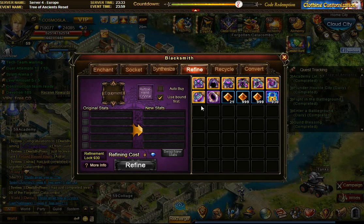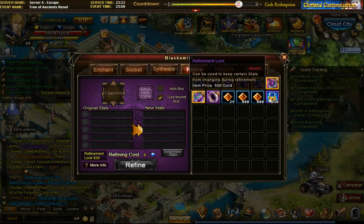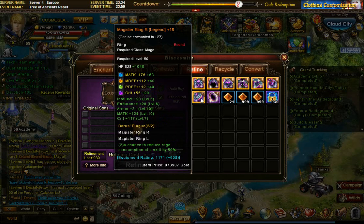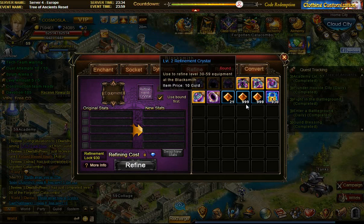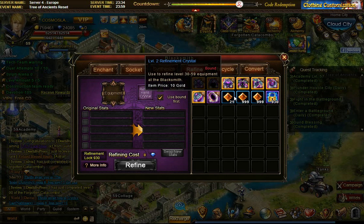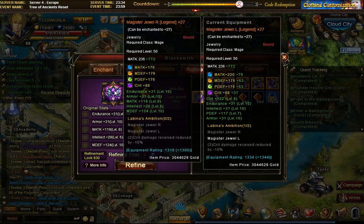Hey guys, Cosmas here from Kabam server for Europe. I'm gonna do a guide explanation on refinement crystals, refinement logs, and refining in the blacksmith. I have a whole bunch of equipment that needs refining. I've already done some in the past and I've collected now two thousand and a little bit refinement crystals from blitzing solo dungeons, and I'm going to use them and show basically how it should be done and what you need.